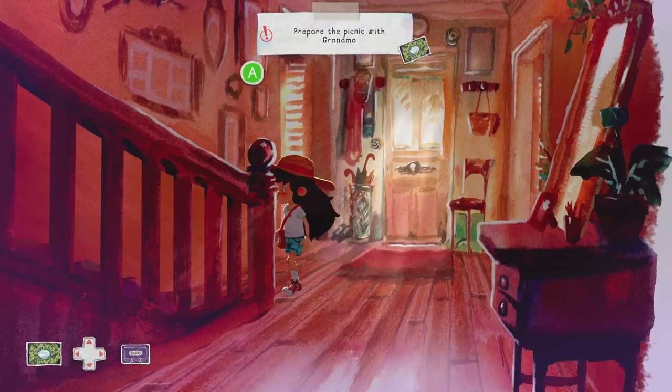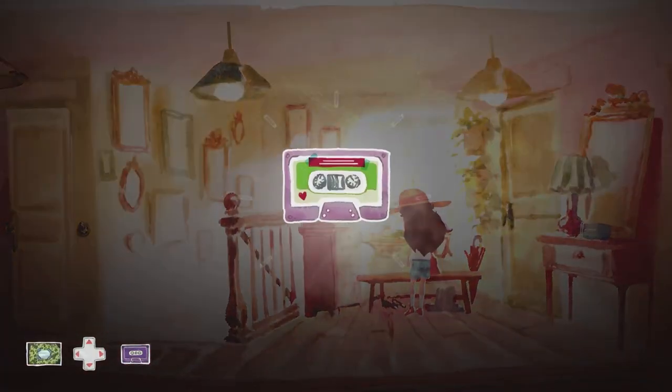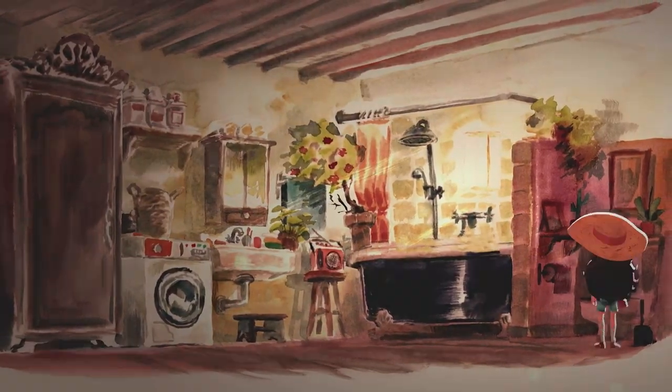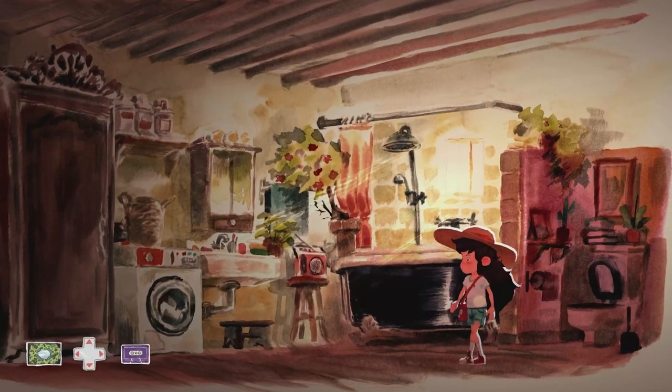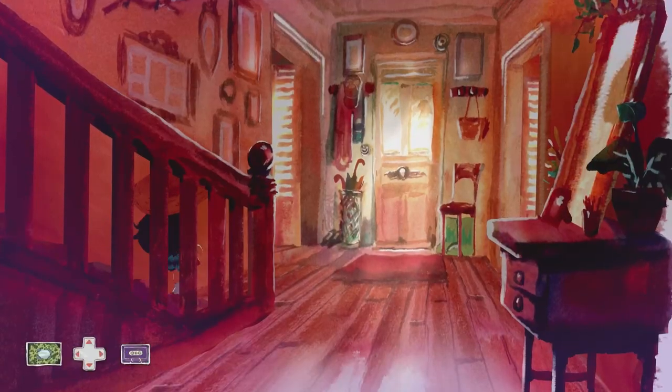Before helping grandma with the picnic, head upstairs — on this bench is tape number 10. Head into the bathroom as it's a new chapter and use the toilet. Then head back into the kitchen and interact with grandma.